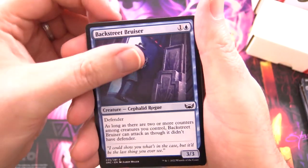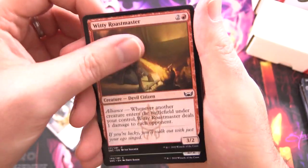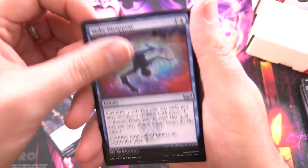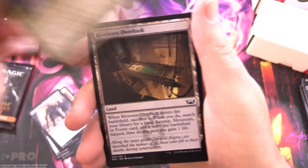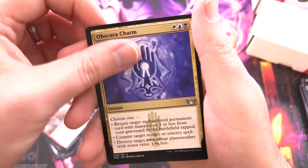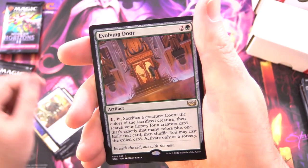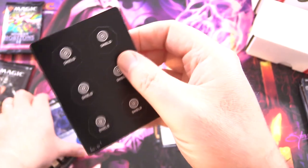Next up we have Streets of New Capenna: Backstreet Bruiser, Raffine's Guidance, Witty Roastmaster, Civic Gardener, Maestro's Initiate, Make Disappear, Broker's Initiate, Giruda Goons, Rakish Revelers, Riveteers Overlook, Sizzling Soloist for the uncommons, Obscura Charm, Scuttling Butler, and Evolving Wilds as the rare, along with an Island and punch-out cards.